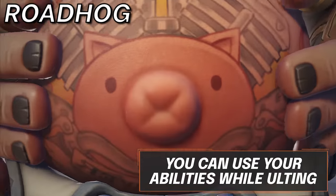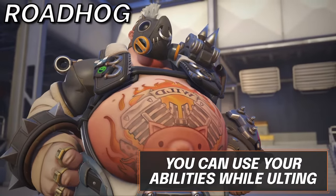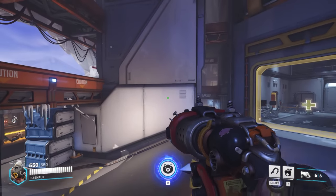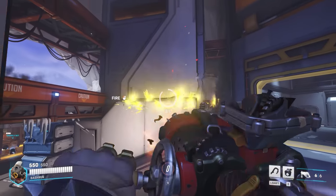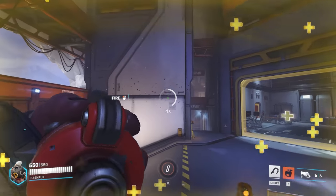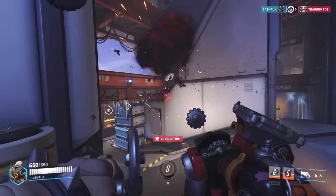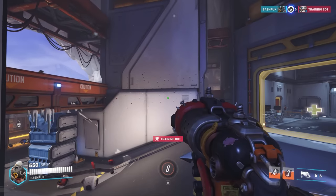For Roadhog, know that you can use your hook and self-heal while in Whole Hog. It can be used as a new one-shot — hooking any target while using his ultimate will almost certainly mean their demise. Otherwise, ensure you are able to trap a target in a corner, as the knockback will give them a lot of distance on you and significantly reduce your damage.